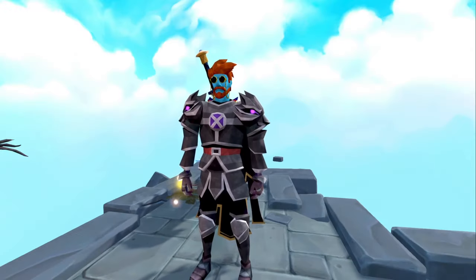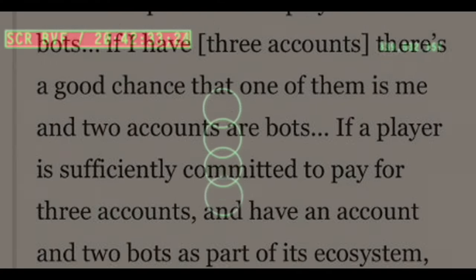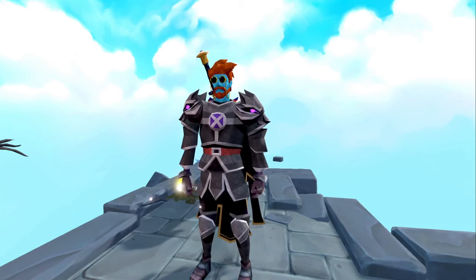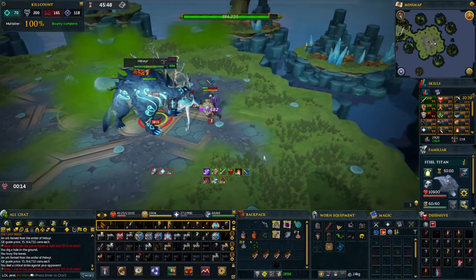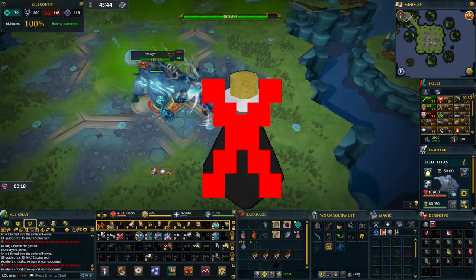The first thing you can do is bot — because Jagex doesn't care about bots in game anyway. Nah, I'm just kidding, we're not gonna bot. So for the real number one, it is: don't use overloads for bossing unless it's needed.